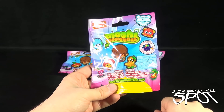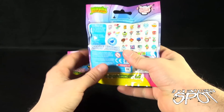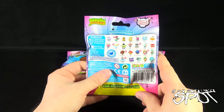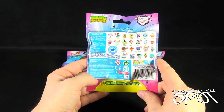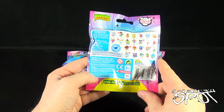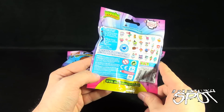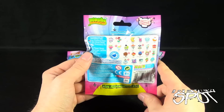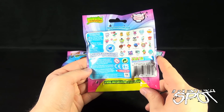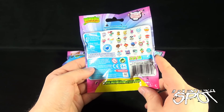It says free in-game code. Free in-game code is good. Back of the package — www.moshlings.com is your destination if you want to check out more Moshlings. It's distributed by redpg.com — that would be the Red Planet Group. Also here are the choices that you can choose from, these ones right here.